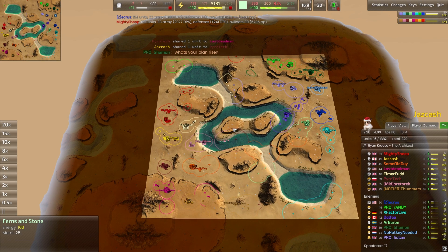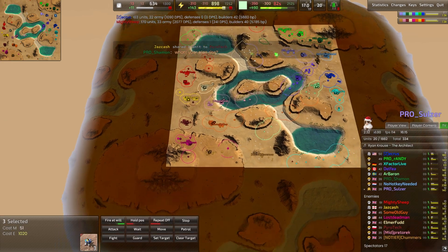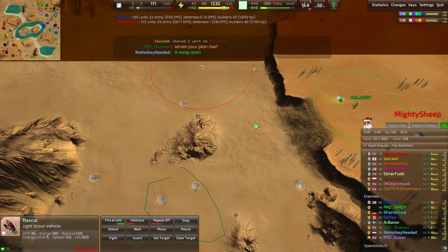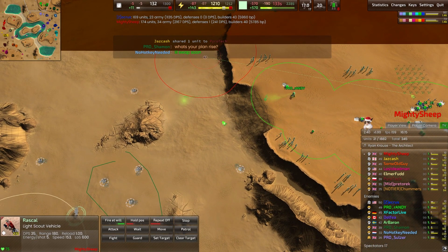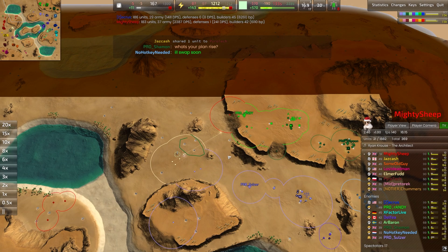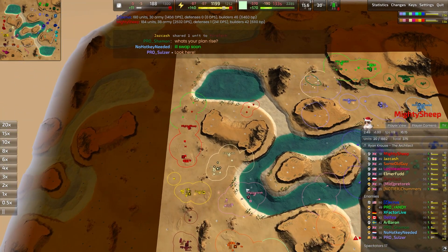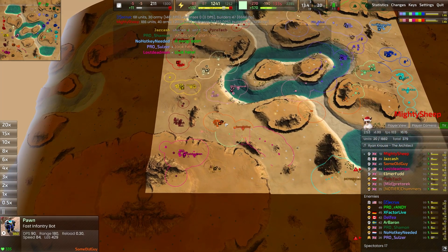They spy the constructor as well, so they're going to try and move towards that. We finally have some forces pushed out, and there's a single Rascal making its way across for Mighty Sheep, going to find Pro Randy chilling in the back line as the green lime commander for the blue team. It won't last long, but it will at least give him a sense of where one of the top-level players will be.